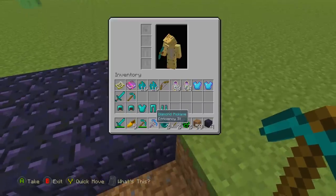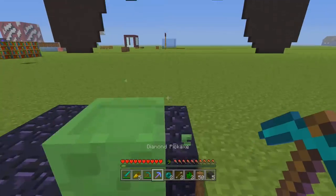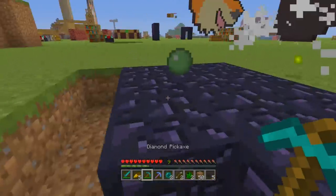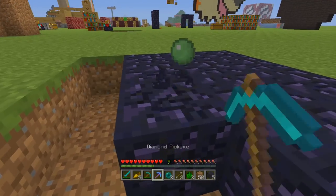If you want to save this efficiency pickaxe for other things, just switch away before the block breaks — you're still getting 200% speed out of it. This is a pro tip for using two separate pickaxes, and it's even more handy if one has unbreaking and the other has efficiency. You might think diamond tools last forever, but in reality they only have about 1,600 uses, so might as well get a little extra use out of them.